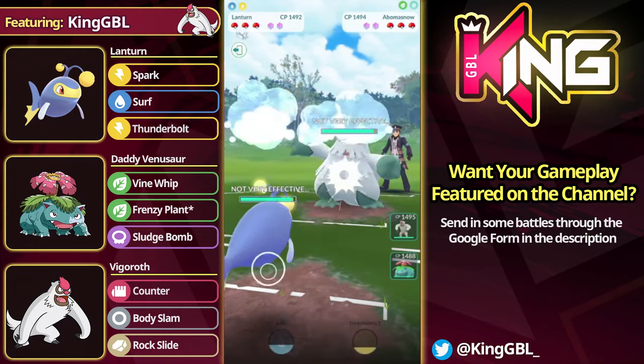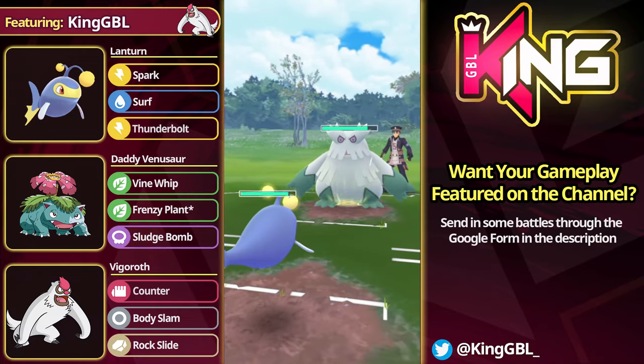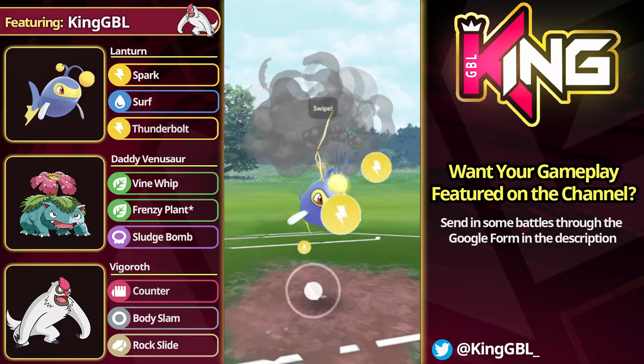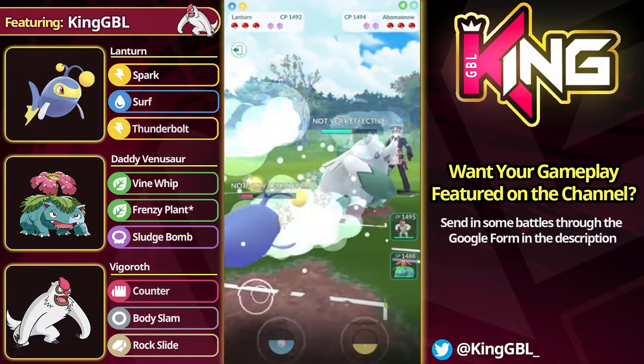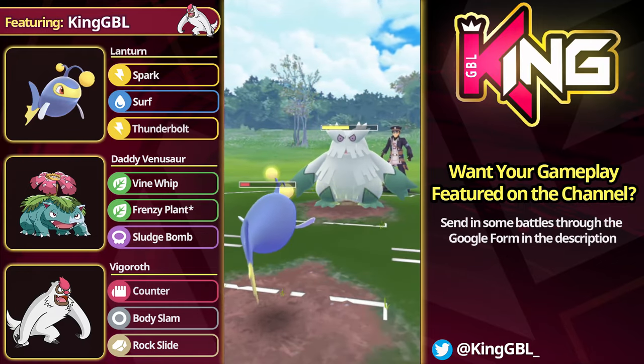In this matchup, an Abomasnow lead. We're happy to see it in the lead, because if we see it in the back, this thing's a nightmare for us. Typically this is just a game loss for me whenever I see an Abomasnow. However, Lantern can tank a lot of Powder Snows and of course an Energy Ball, so this isn't completely horrible if you see it in the lead. It's funny how well Lantern does in this matchup. The opponent's forced to throw two moves, they go for Icy Wind.